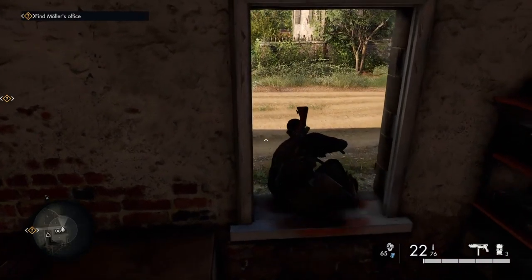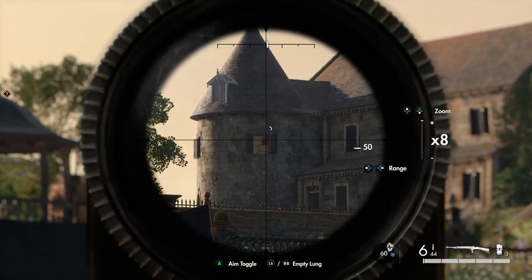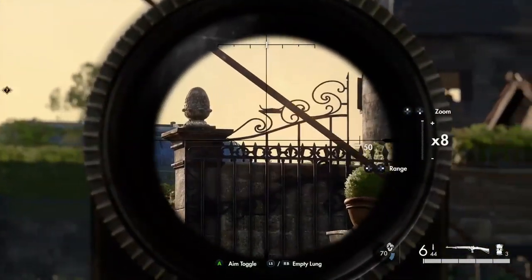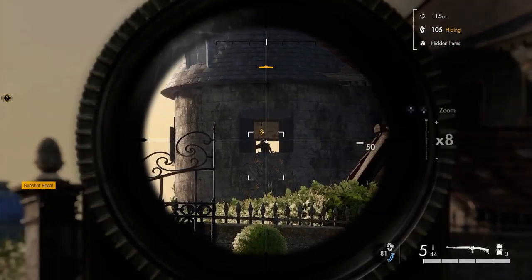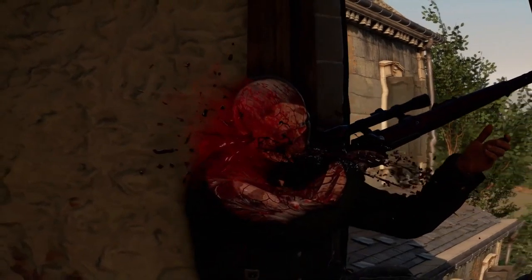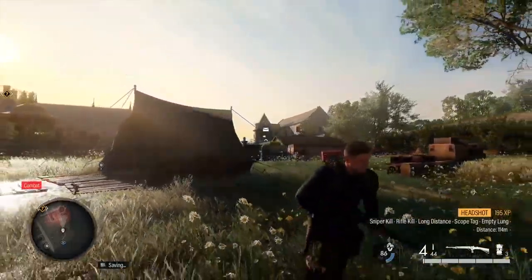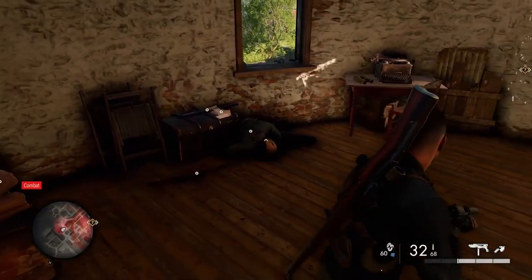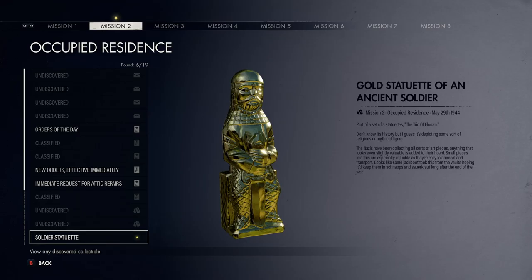On the next stage, jump out the back of this building and you'll see a little detached building in the top right-hand corner. A sniper will be in that room - he'll come to the window, and when he does you can take him out. He'll have a hidden item on him, so you have to go to that building in the top corner. Work your way up, clear out the enemies, come up the stairs - there he is, having a sleep by the window. Search him and he's got a soldier statue.